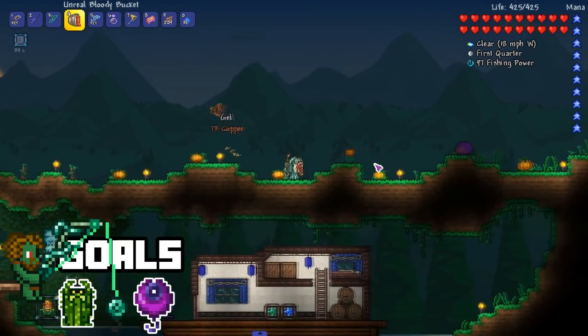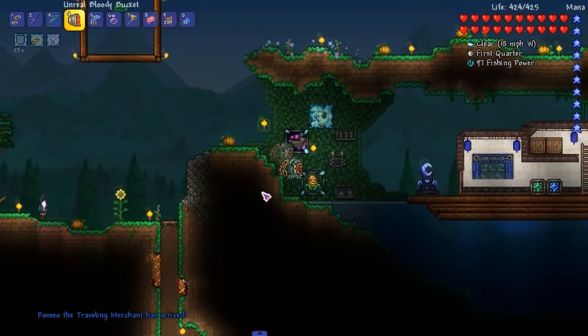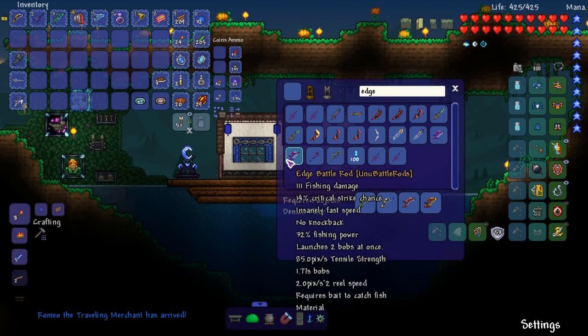We got some special things we're going to do in this episode. Starting off with trying to make an Edge Battle Rod, and then I think we're going to take on Juice's Alpha Cactus Worm. It's going to be my first official video on it and not a live stream. Let's hop into an Edge Battle Rod.